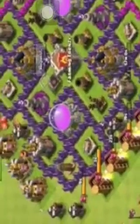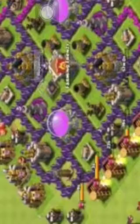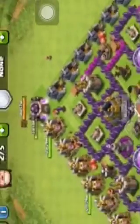What I would do is switch the Gold Storages with the Elixir Storages. You could also take the walls from this Archer Tower and this Cannon and put them around the Barbarian King — same thing with this Cannon here.